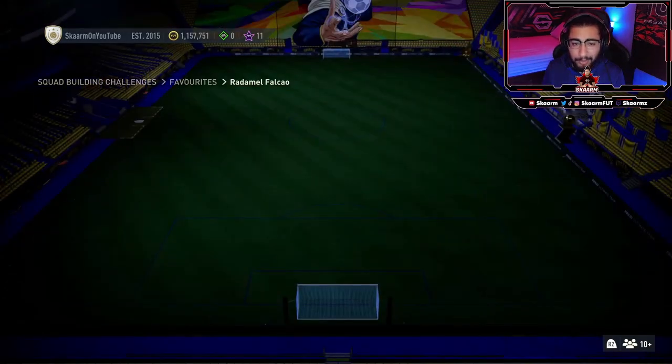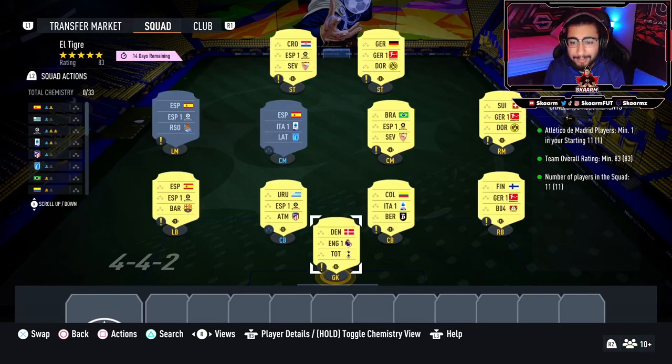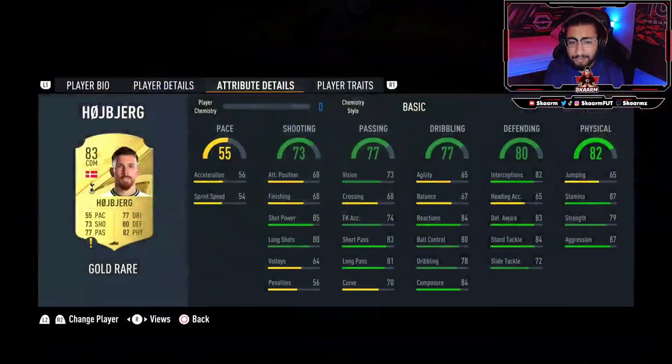He's going to cost you guys 49,000 coins to complete. Let's move straight into the El Tigre section, which is going to be the Atlético Madrid section — this is going to cost you guys 9,000 coins to complete. No position modifiers are needed for this SBC. All you guys really need is 9 x 83-rated cards and 2 x 82-rated cards — it doesn't matter who the cards are, just use whatever you have in your club or buy the cheapest off the market.